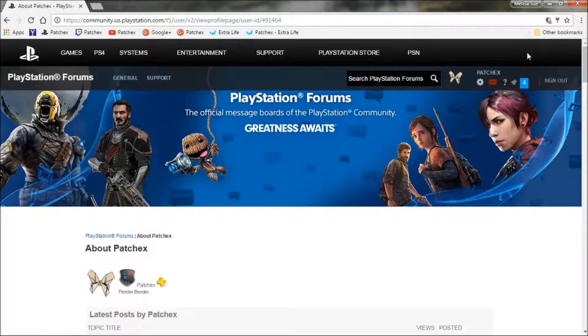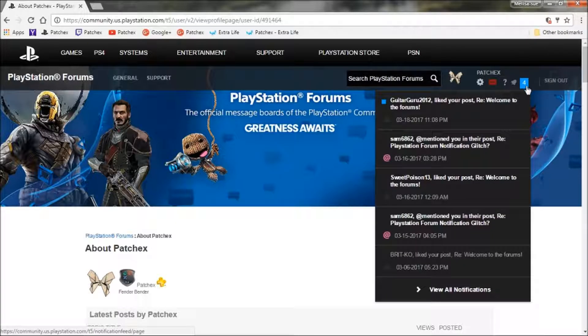I've signed in again. Earlier I had signed in and there were two notifications — the mention from Sam was highlighted in blue with two. I didn't have time to record then and I didn't cancel them, so it looks like there's four notifications now, however there's only one notification actually here.